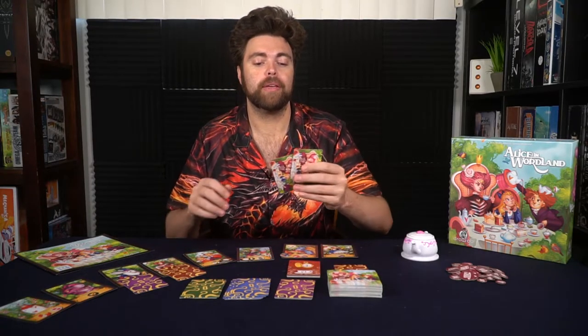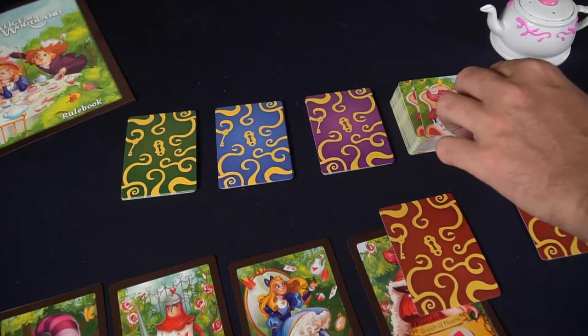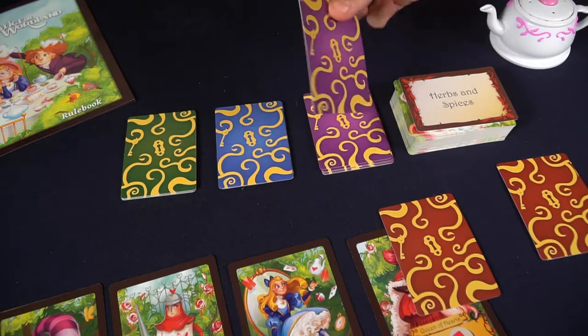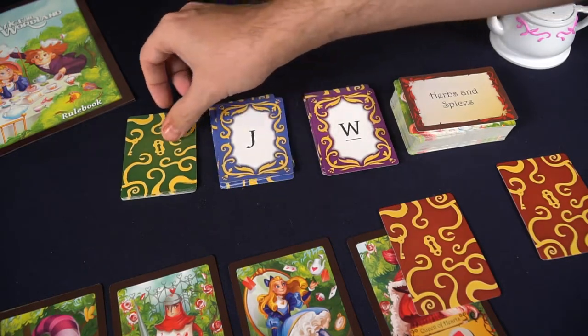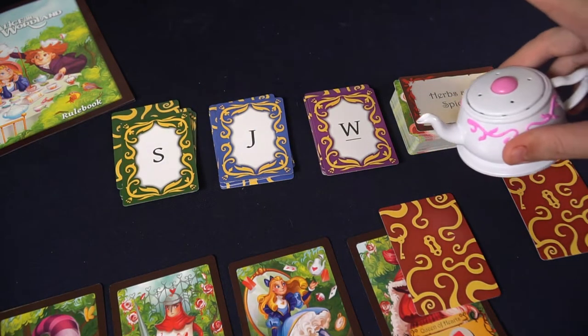Start with the first player being the Queen of Hearts. She's going to draw two cards from the category deck, then choose one, putting the other on the bottom of the deck. Once the category has been flipped over, all of the three-letter cards — the green, the blue, and the purple ones — will flip over, and then your timer is going to begin.